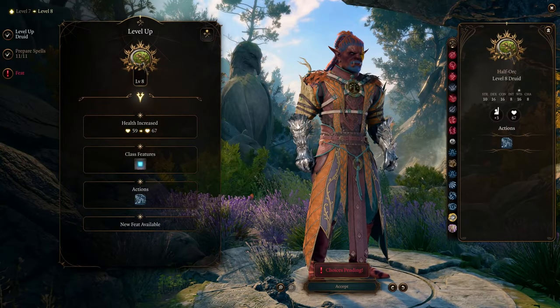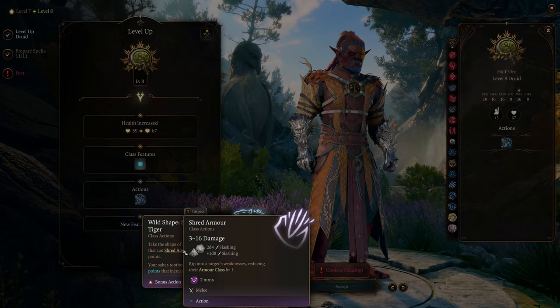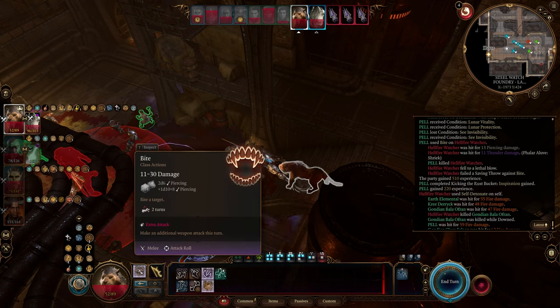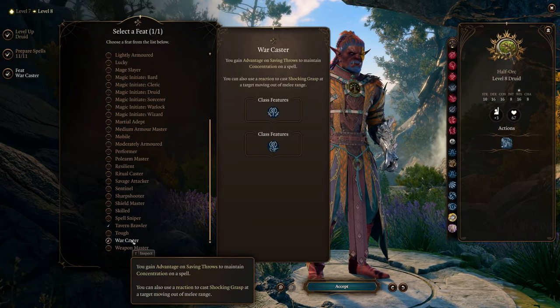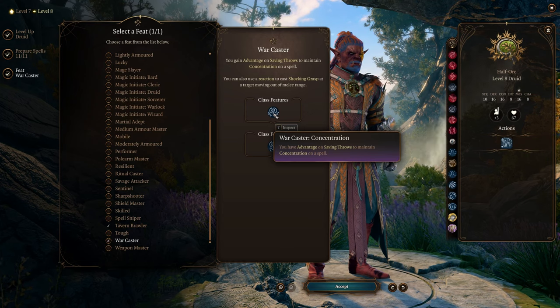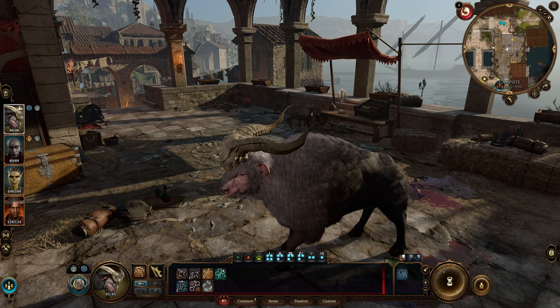At level 8, you unlock the Tiger beast form, featuring the Shred Armor ability to reduce an enemy's AC by 1, but I prefer using the Bite attack, dealing decent damage and knocking your target prone if they fail a Strength saving throw, then following up with a Claw Strike for extra damage. For your second feat, I recommend War Caster, which grants you advantage on concentration saving throws — quite crucial for maintaining concentration in beast form, since your beast forms won't be able to hold concentration without this feat.